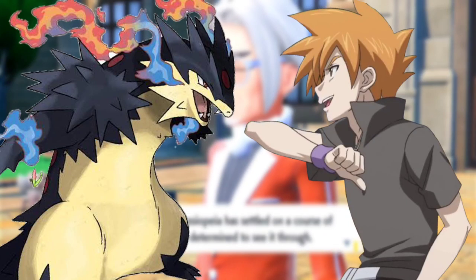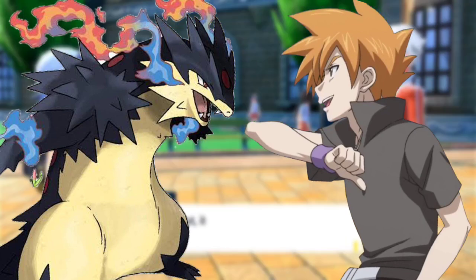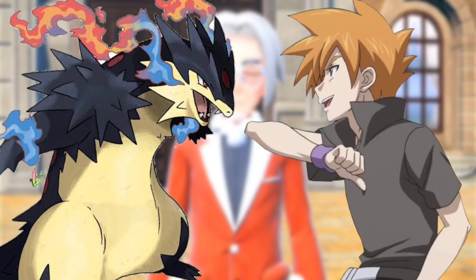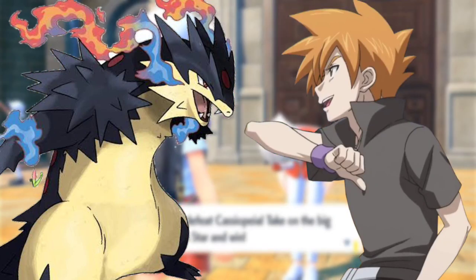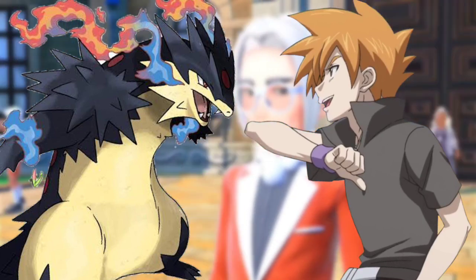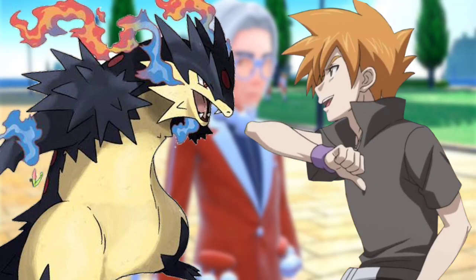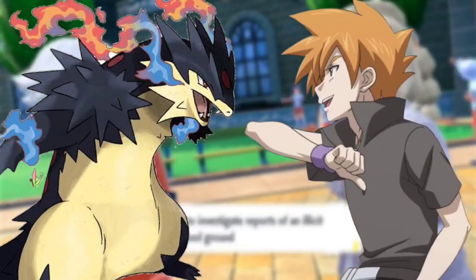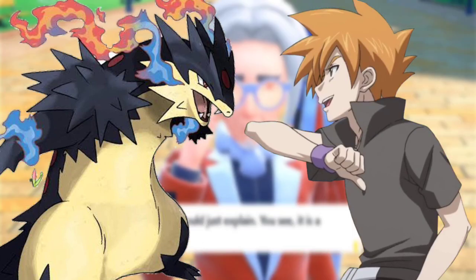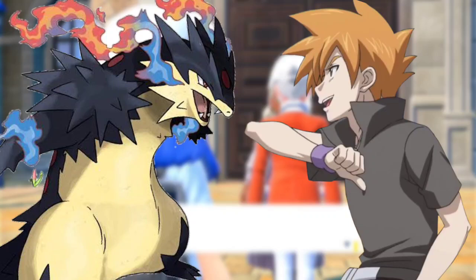Charizard blocked Blaze Kick and formed an orange spear in its mouth. Blaziken appeared beside Charizard and used Focus Punch, sending Charizard crashing near Ash. Can you battle? asked Ash, gently tapping Charizard's head — no answer. The referee was about to declare Charizard unable to battle when its tail flame flared up and Charizard stood up with a loud roar. I will defeat him, said Charizard. I know you will — I'm proud of you. Let our bonds surpass their strength, said Ash. Let's show them, said Charizard.